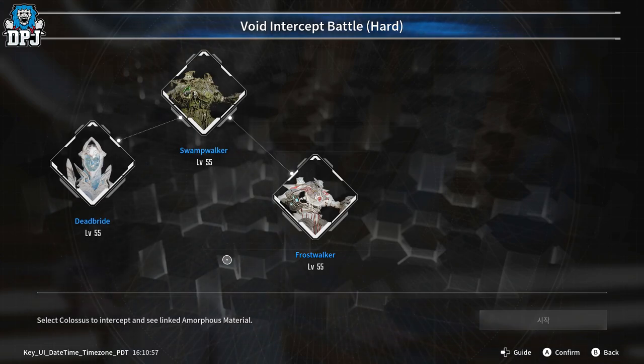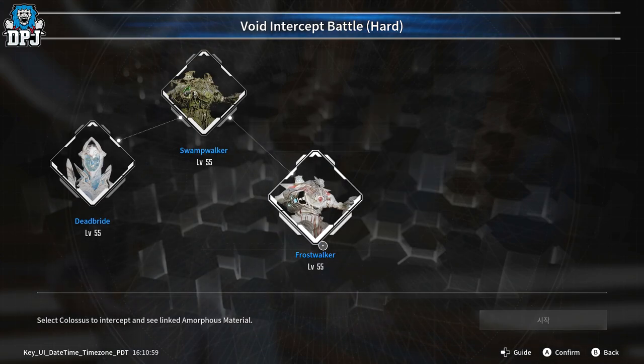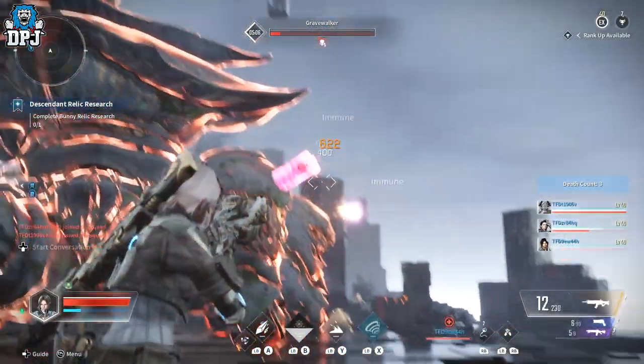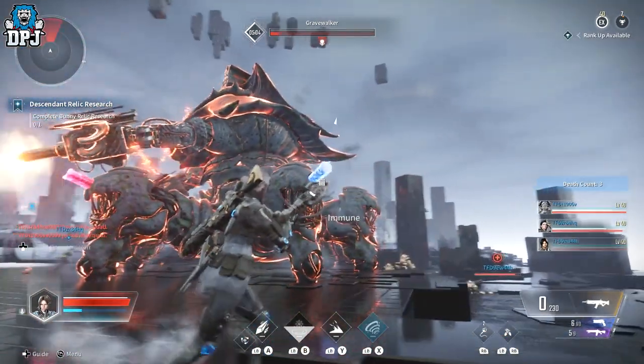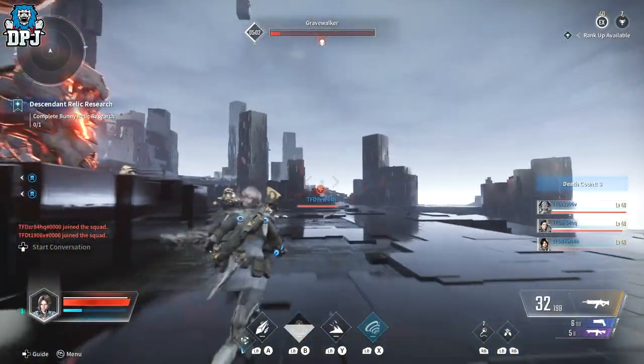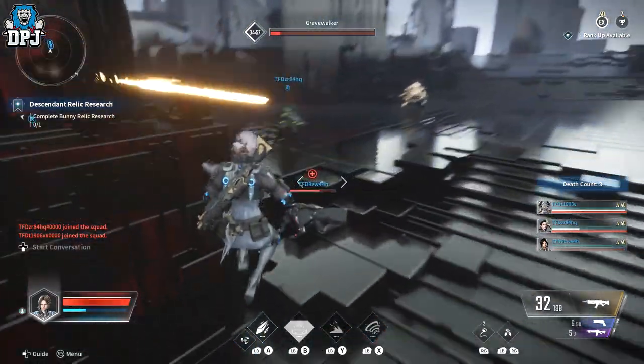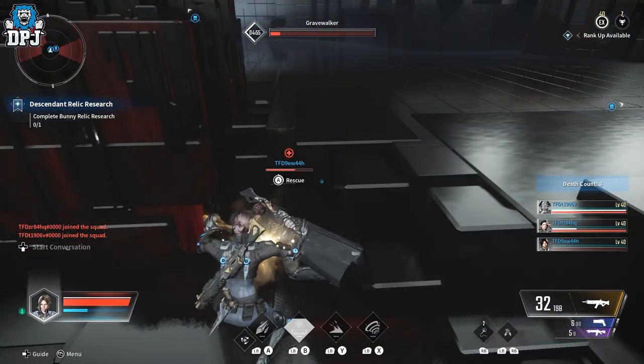These are the end game raids — the Void Intercept Battles — which give you the best loot. We also have Void Intercept Battle Hard mode: these are level 55 enemies, and max character level is 40, so they're going to take some beating. There's also a death count maximum of three — if you die three times, you're done. Absolutely insane.